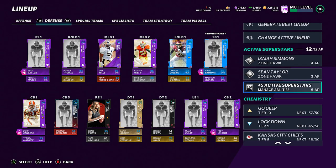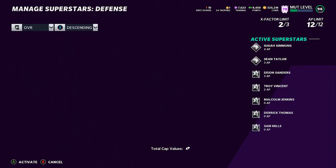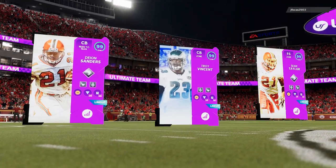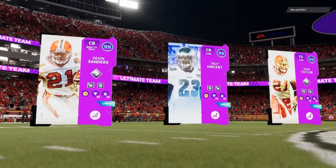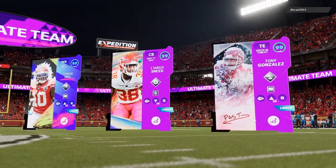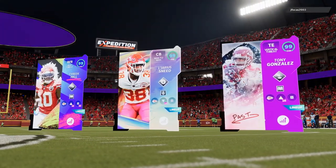If you guys want to get 5% off coins to get your team up like mine, check out MMOXP.com — link in the description below, and use discount code MONEYSHOT. Getting right into the gameplay, my first three cards have been the same for months now. My opponent looks like he has an all Kansas City Chiefs theme team, but we definitely have a good opponent.